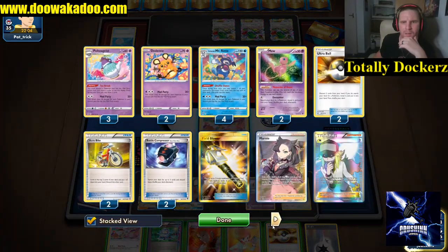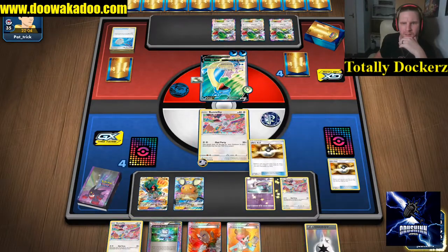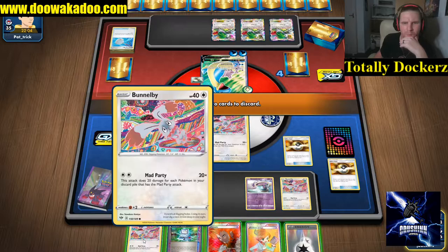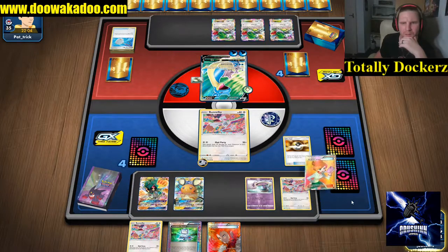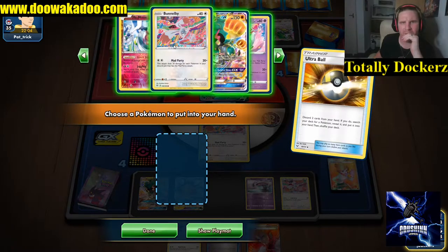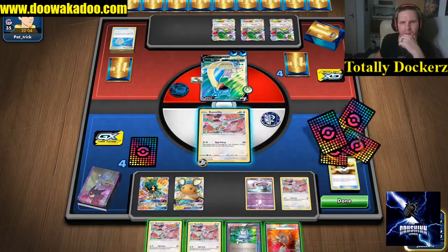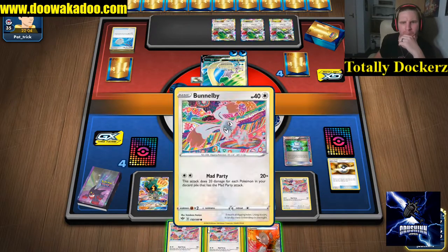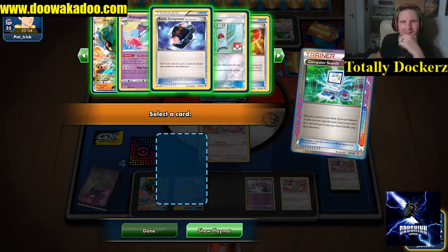How many Double Colorless were used? That's a Twin - I can afford to throw this one away. The Juniper - we're not really wanting to throw too much away now. We'll go get the Bunnelby - we're getting there, we're getting there.